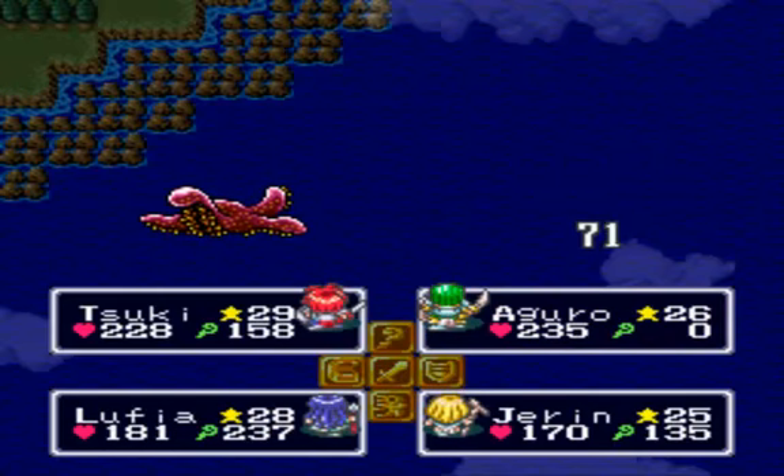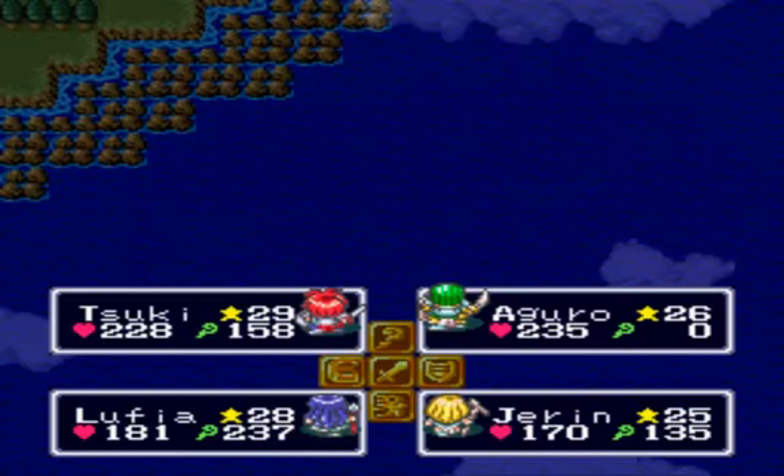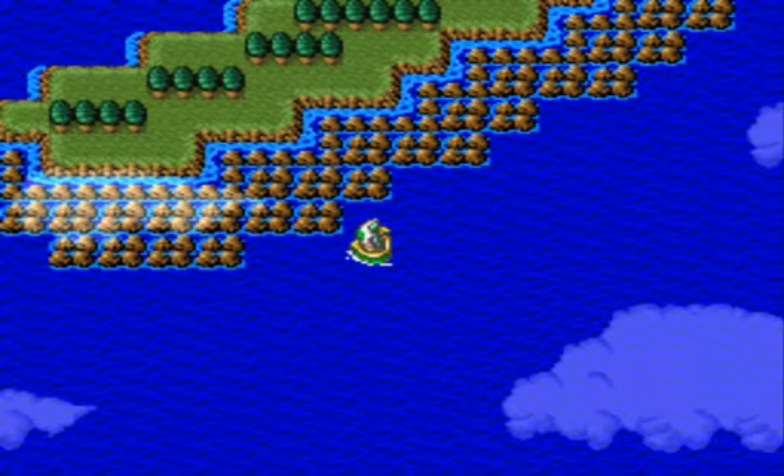Basically, if you fight every random encounter that you get into throughout this game and don't run from it, you will get the extra money to buy this equipment, and also sell off the excess stuff. And Jon's about to level up.